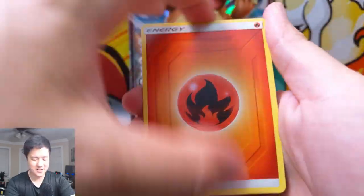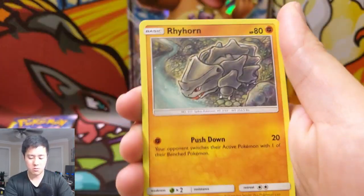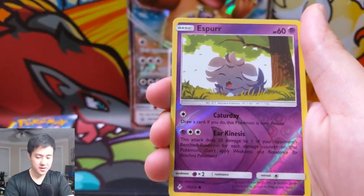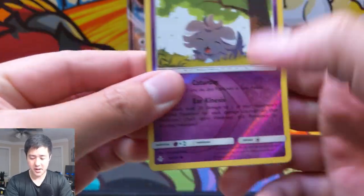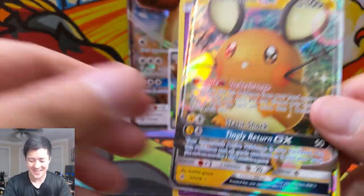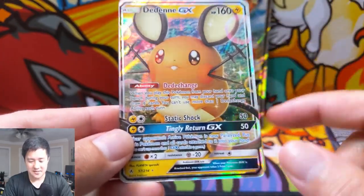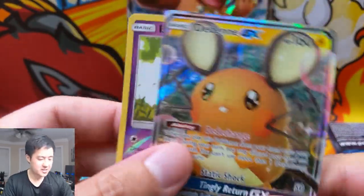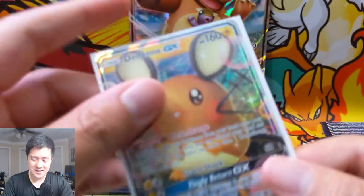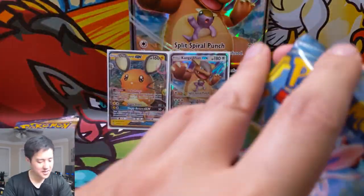Fire Energy, Gliscor, Frogadier, Squirtle, Rhyhorn, Rattata, Goldeen, Alolan Diglett, Espeon for the reverse, and another Dedenne! We have been pulling so many Dedennes — I love it. It's probably Reshizard and then Dedenne as far as just the regular GXs go, just the Dedenne — such a useful ability. I'm really happy we keep pulling these. In the past couple weeks we've pulled so many. Awesome pull right there and we still got two packs left, so we did not get shut out.